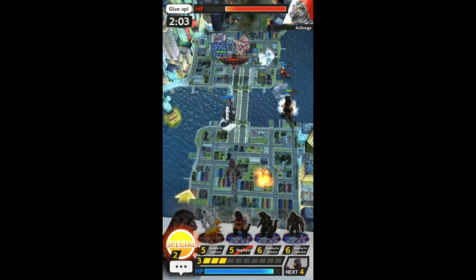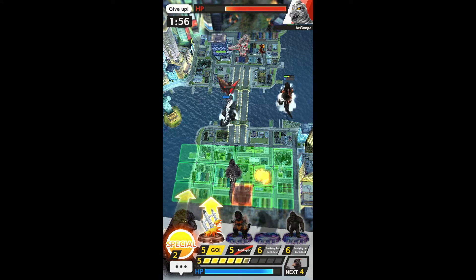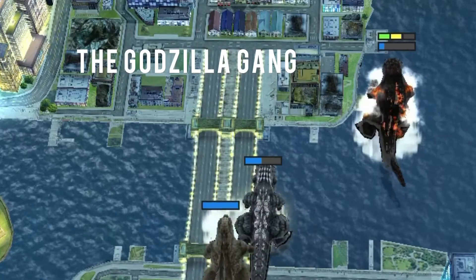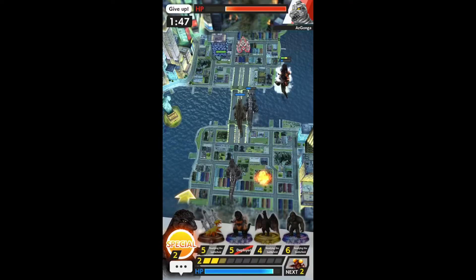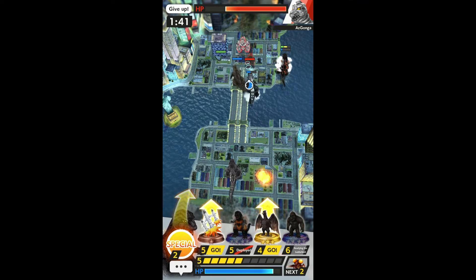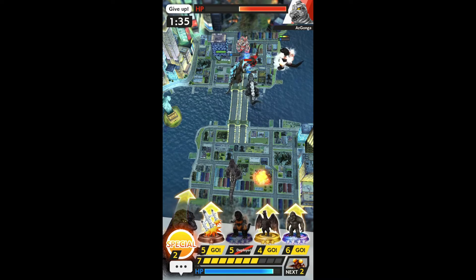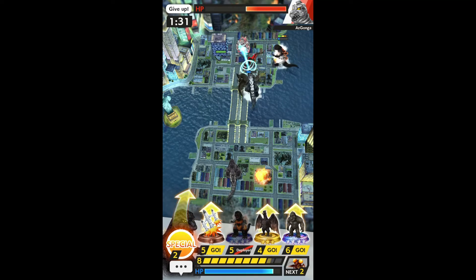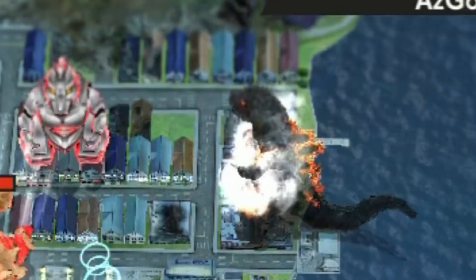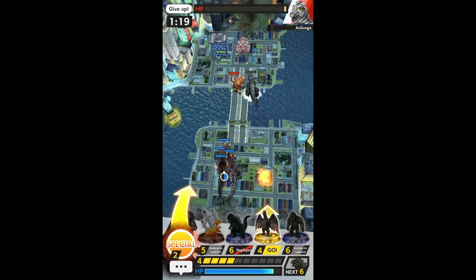We've got a good swarm here and Burning Godzilla is still alive. The opponent made a mistake — giving me even more time to build up that nuclear explosion. We've got all three Godzillas here — the ultimate Godzilla team! If we can just get Godzilla 2021 in close enough, that will give Burning Godzilla just enough time so that the explosion might hit Mechagodzilla. We're at half health, and Burning Godzilla is almost maxed — he's about to explode!